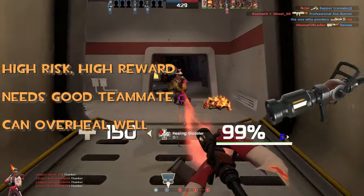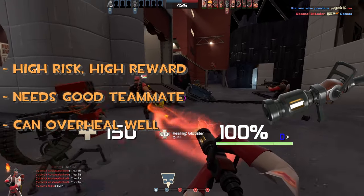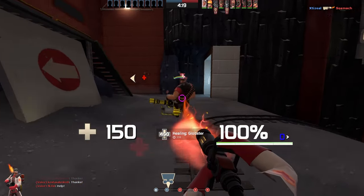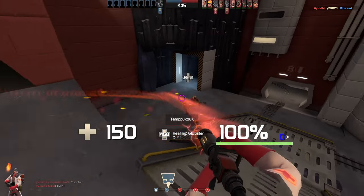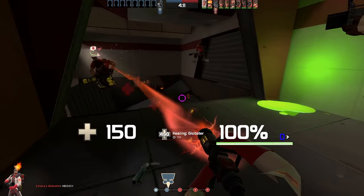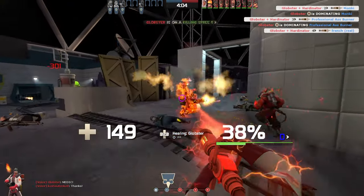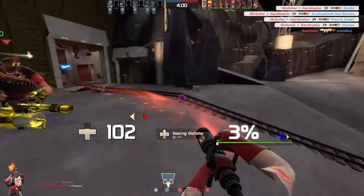The Kritzkrieg is a very situational medigun. It functions like stock, but builds uber faster and also gives crits on the patient when uber is used. If your team composition allows it and you have identified a very good player — preferably a soldier or demo — you can use crits uber on them. This medigun also has a proper overheal like stock, so you can use it in situations where you prioritize a certain player with heals, also known as pocketing one guy.